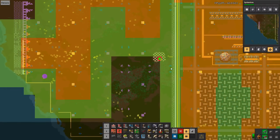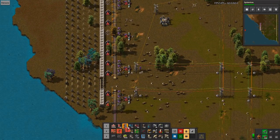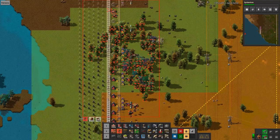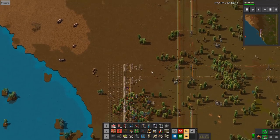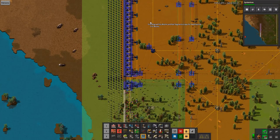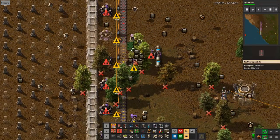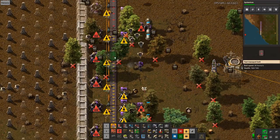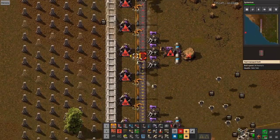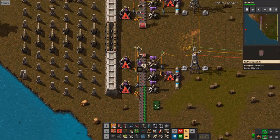The point here is that if I take these structures out, it'll be much easier to get up into this area. Some people will be yelling in the comments about buffer chests — I don't really care, they'll get it eventually. It's mainly about keeping this base flowing.